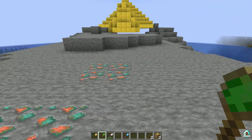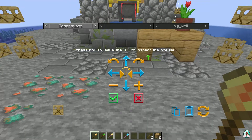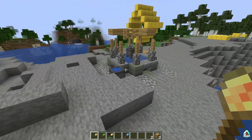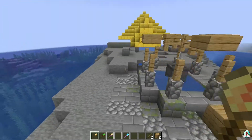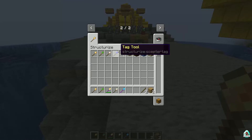We already saw that. Now let's check the Build Tool under decoration. At this moment we cannot do much — only a big well is available here, only one structure. All other structures you can find only in MineColonies, because usually people install Structurize together with MineColonies.